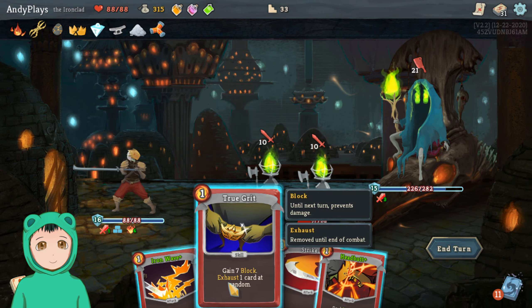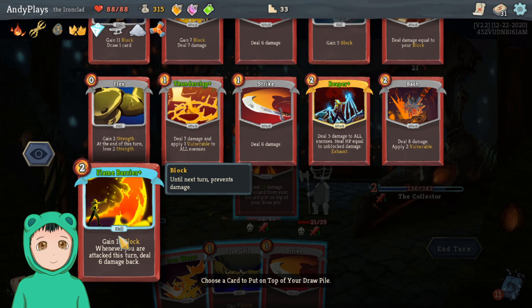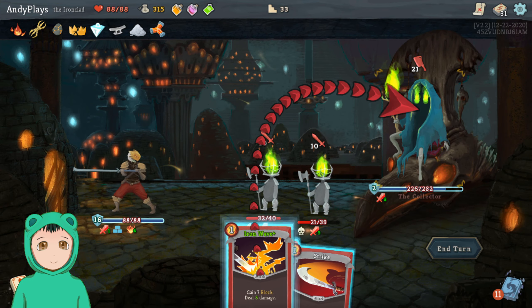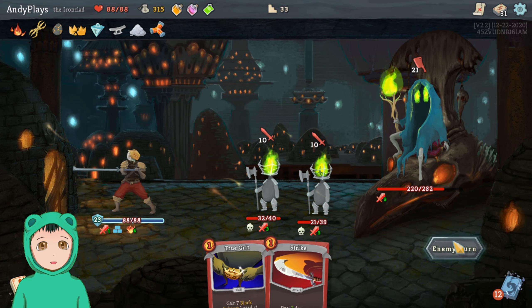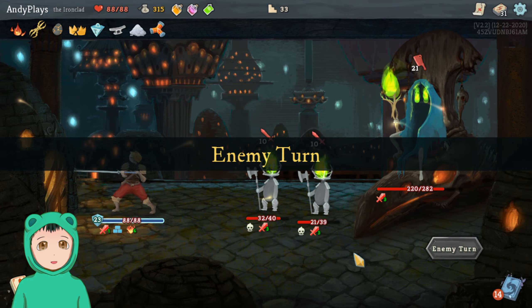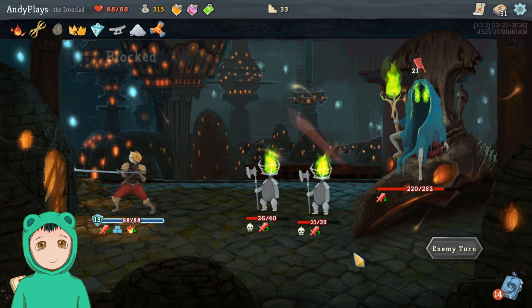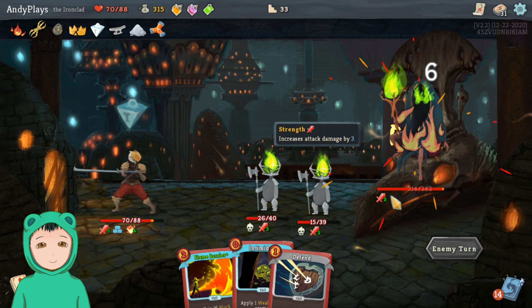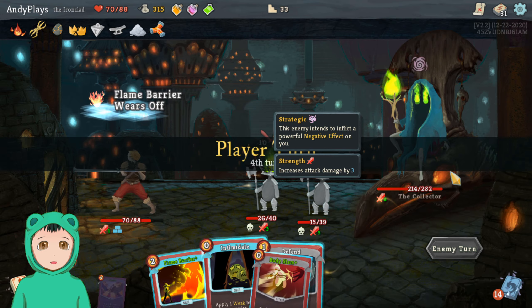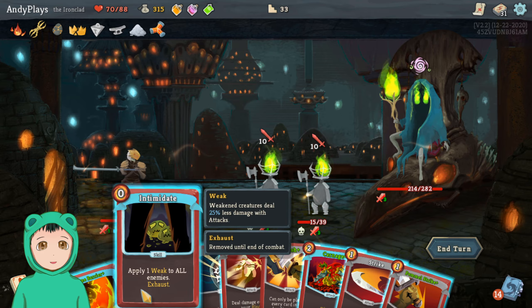Or maybe because I need to get rid of them as well, but I do have some — let's do that. Let's do a Headbutt bringing back the Flame Barrier. We'll do Iron Wave, so we have 23. We'll be taking 19.